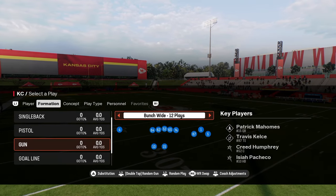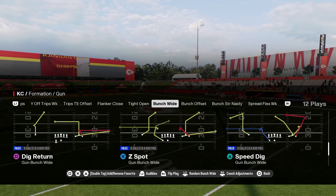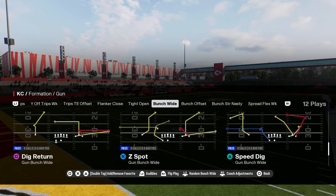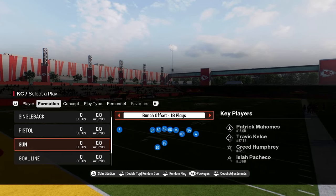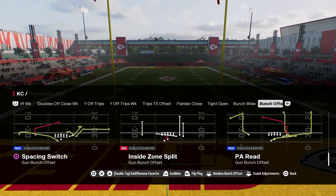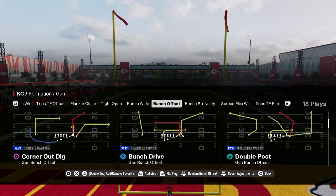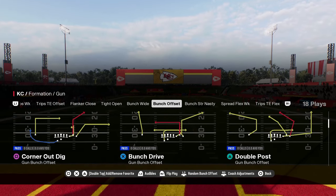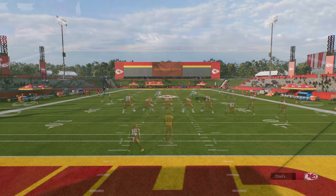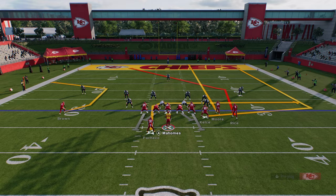Also added to this playbook this year is bunch wide. In bunch wide, we have some new bunch-style passing concepts that are going to be super effective. We also have bunch offset, which is the best bunch offset in Madden 25. The reason why is because it has a lot of the favorite plays, with the main play being double post.